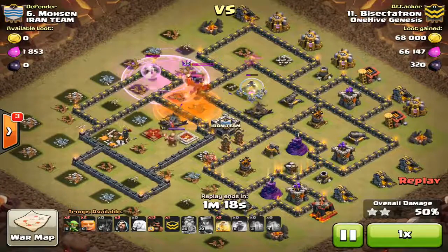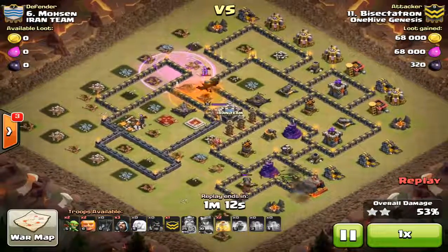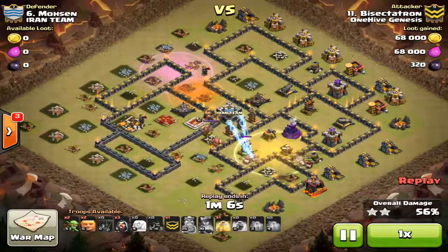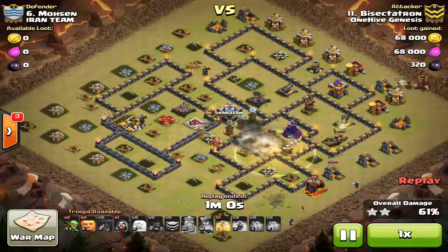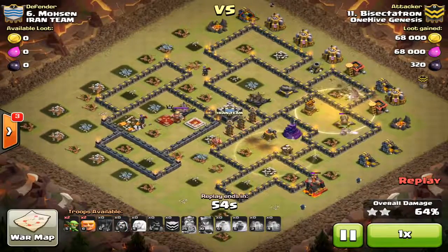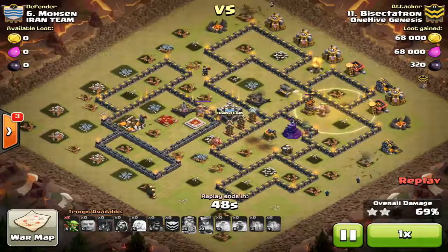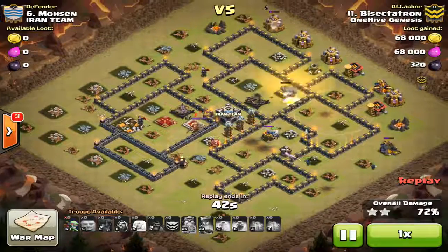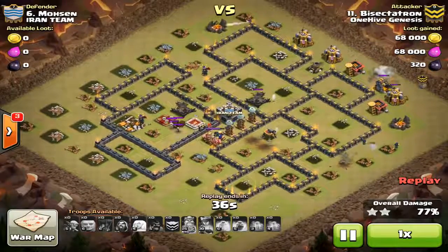The CC troops come out — one balloon got a few archers. I send one wizard and one more hog for a full lure. The healers get in range of the air defense, losing those healers. I drop the poison but the dragon splits off and attacks my king. He doesn't get the defending king, so I drop the rage. Even one raged healer could keep the queen up under two air defenses. The dragon goes down to the second poison. I drop the heel with the hogs, but the air defense should have gone down to the queen — those hogs should never have passed over there.